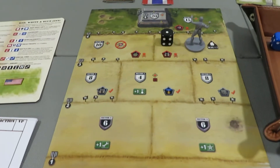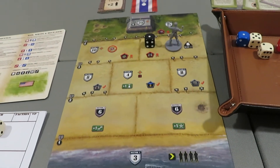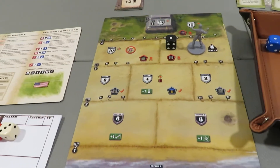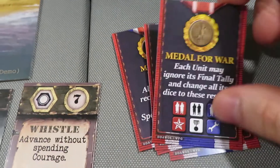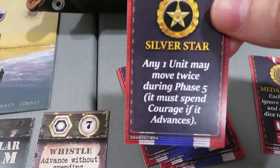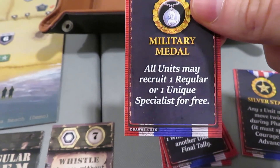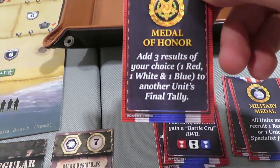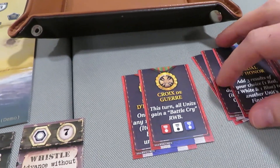And then special find — pay the cost of points or gain four soldiers. So you really can gain soldiers off of the special find, fresh troops, and reinforcements. The rest seem to come from item points, stars, and things like that, and ignoring terrain effects. If you happen to gain up to six courage and you haven't spent it to move, you can get all these crazy cards like Metal for War — each unit may ignore its final tally and change all the results — or any one unit may move twice during phase five, it must spend courage if it advances, or all units may recruit one regular or one unique specialist for free. Some of these don't really correlate to solo play, but some of them do.